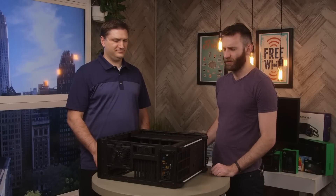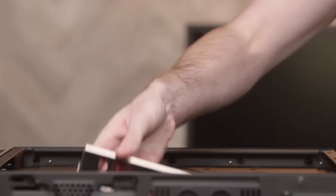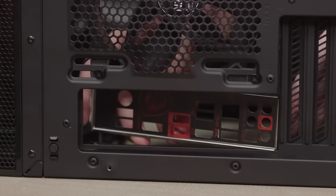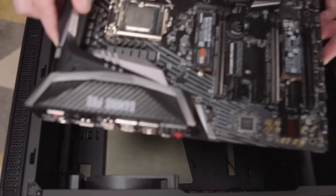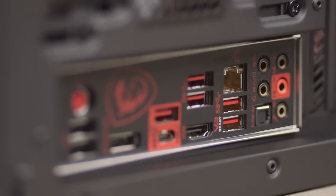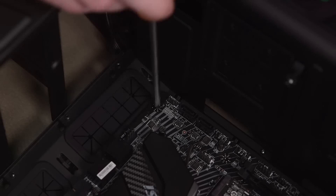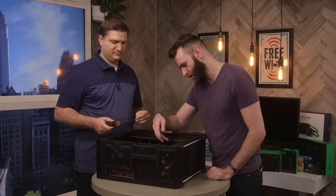Now let's install the motherboard. The first thing you want to do is take your I/O panel cover and pop it into the back of your case. Then align the motherboard with the panel cover and set it in place. Of the nine screws on the motherboard the center one is just for alignment — three screws at the top, two in the middle, and another three at the bottom.